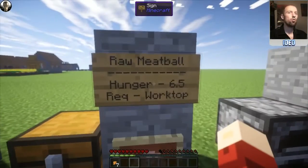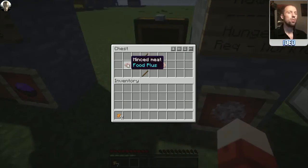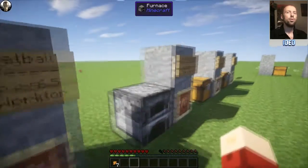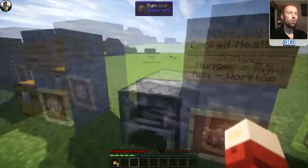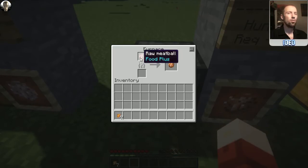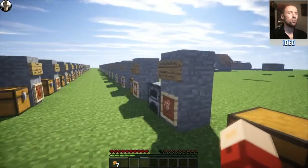Moving on, we've got the raw meatball. This restores a hunger of 6.5 — yes, you can eat it raw — and requires the worktop. All you need to do is put the minced meat into the crafting UI and it'll pop you out a raw meatball. But you can go one better: you can get a cooked meatball which covers 7.5 hunger. This one doesn't require a worktop, it requires a furnace. You put in your raw meatball, cook it with wood or whatever, and you'll get your cooked meatball out the other side.